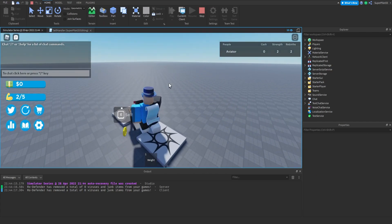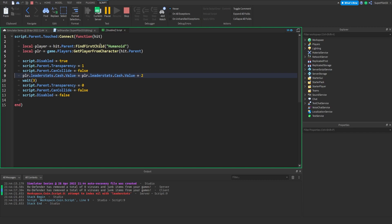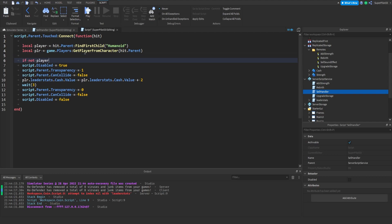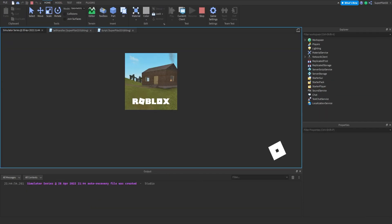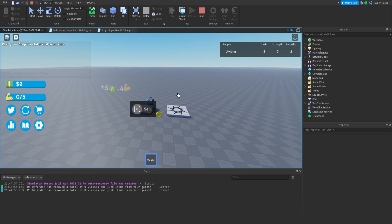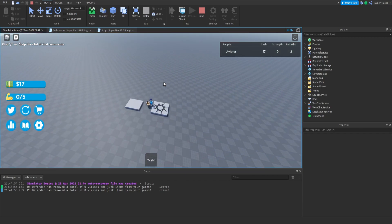I have two Strength, I'm going to sell it — I got two cache. There's an error in the coin script. So in the coin script what we need to do is add: if not PLR then return end — it's one line. That'll stop all the coin errors from coming in the Output. It should be good now. Testing again: if I have five Strength and I sell — I was at 11, I'm at 17, that's a plus six. So it is working, I'm getting a boost from my rebirths.